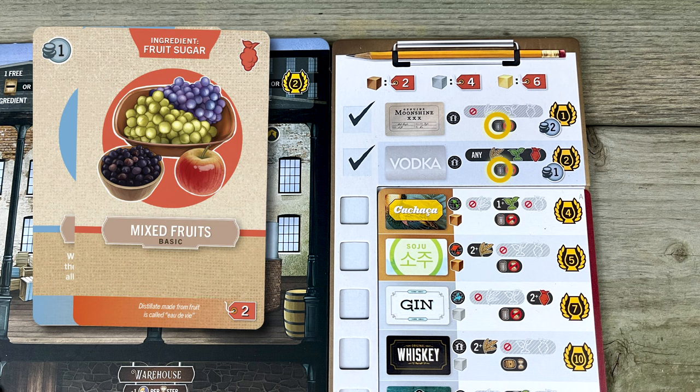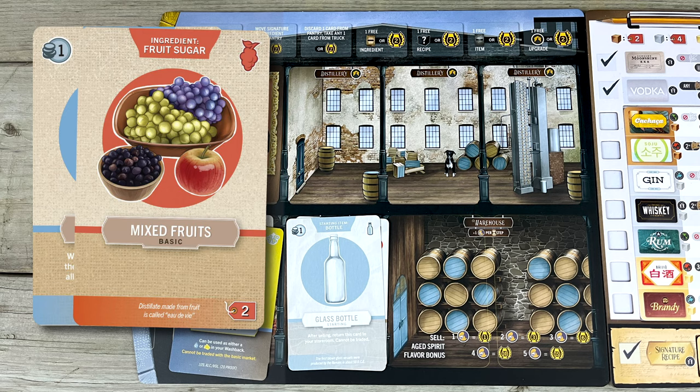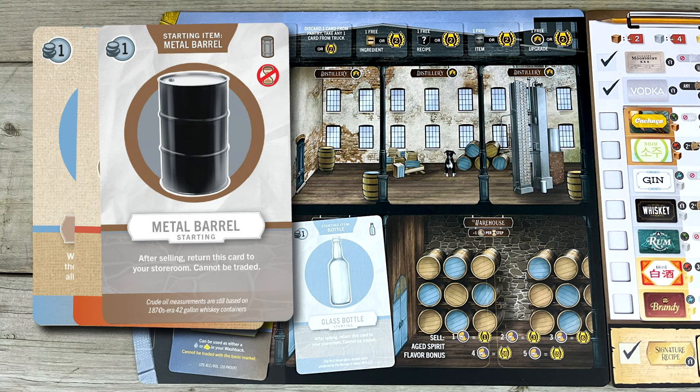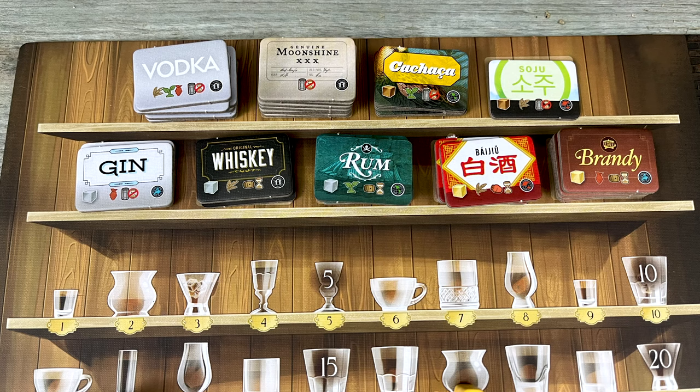Add the metal barrel card — which could be the default metal barrel you start the game with, or a fancy one you bought at the market. In the next phase, the sell phase, you need to add some kind of bottle to put it in. Again, this could be your default glass bottle or a funky one from the market. Finally, in turn order, grab a label matching whatever kind of batch you brewed.